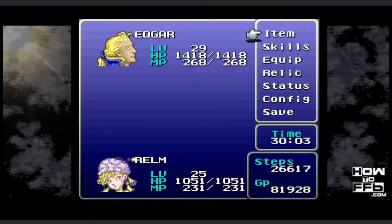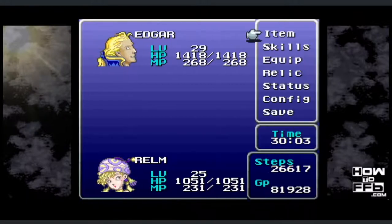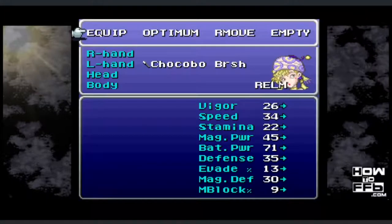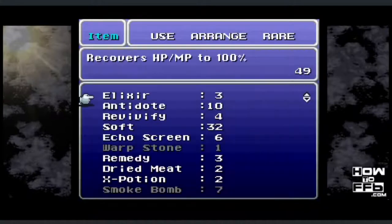Make sure Edgar and Realm are both in the back row as opposed to the front row. Edgar and Realm's health and magic points should be full when the battle begins, and don't heal them during the battle at all. Also take a look at Realm's equipment — she has a Kokobo brush in the right hand. Put it in the left hand, as the right hand slot is going to get overwritten.